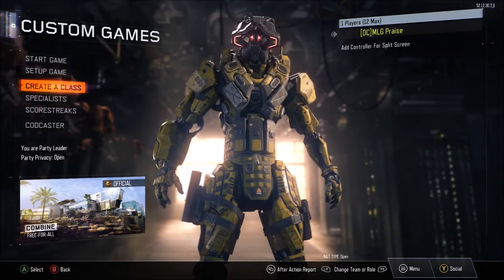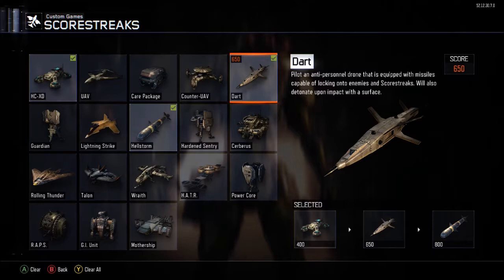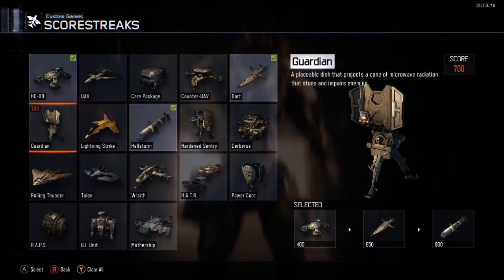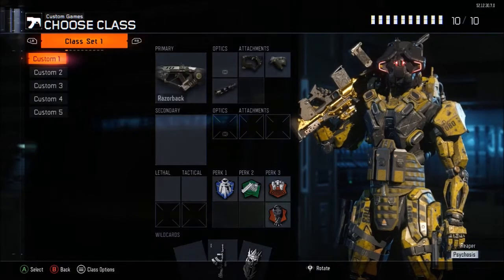For scorestreaks I usually run HDRX, cap dart, and hellstorm. Sometimes I'll switch the dart out for lightning strike depending on how well I'm doing, and I also like to use guardian a lot for planting a bomb. Now let's move on to the classes.